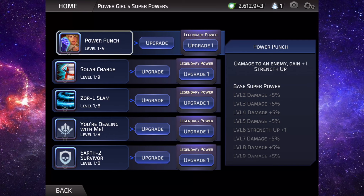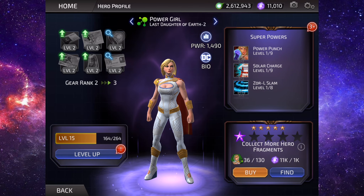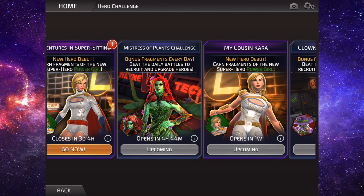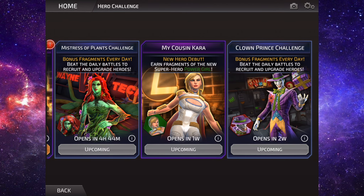It's very easy to stack strength forms with Power Girl it seems. I will have to take her out and get some gameplay on her. The current hero challenge ends in three days, and then we have the Poison Ivy one coming up, and then the second round of the Power Girl one as well.